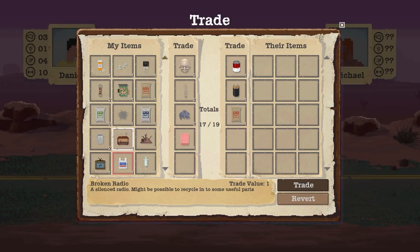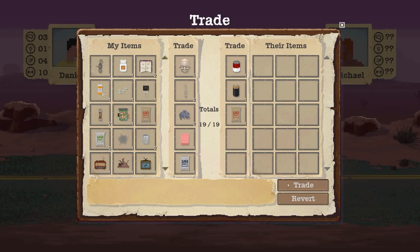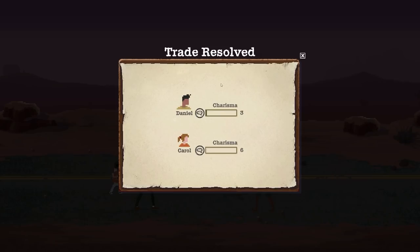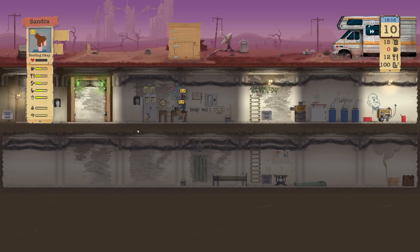I definitely want to keep hold of that TV because we need to recycle some components out of it. Maybe one cement — that's an equal trade at 19 and 19 trade value. We're getting rid of five items that were not of great use at this stage. We've gained two food, which is the main one, but what I was quite excited about was the battery as well.